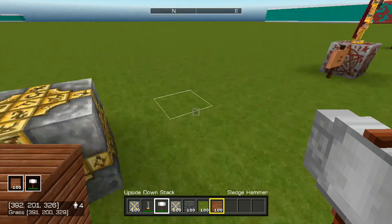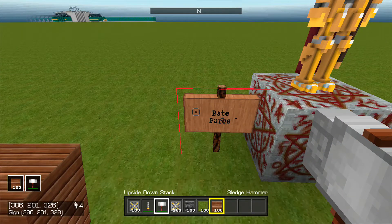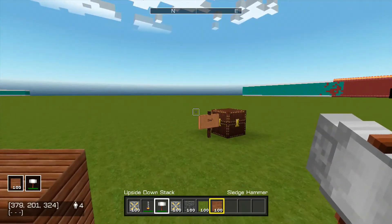Next on the list we have the rate repairs. With this update, if you loaded up your world, it told you all the stats — how many rates you lost, how many visitors you lost, and you were supposed to have lost golden knight status, but I've heard many players say they haven't. I never had it, so I don't have it.